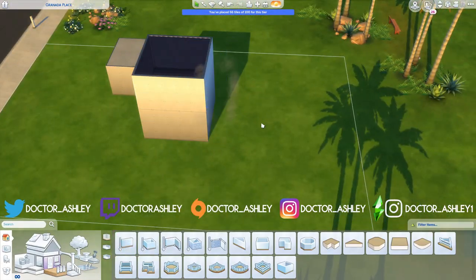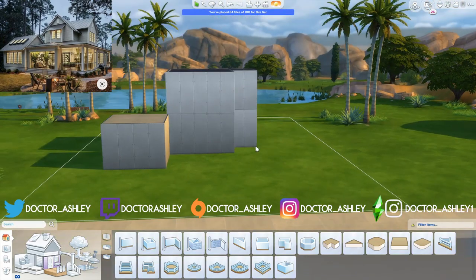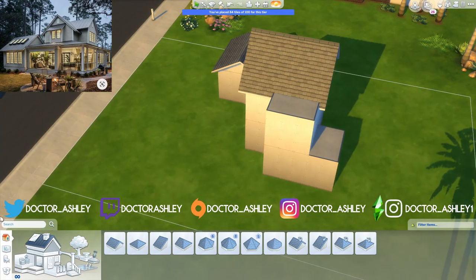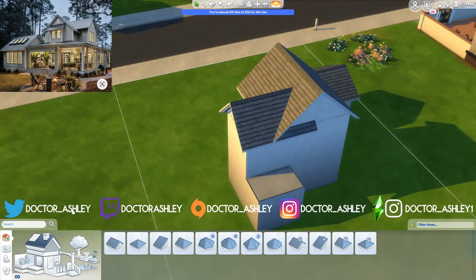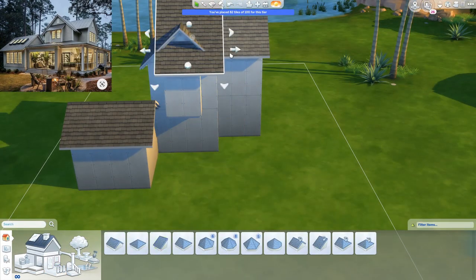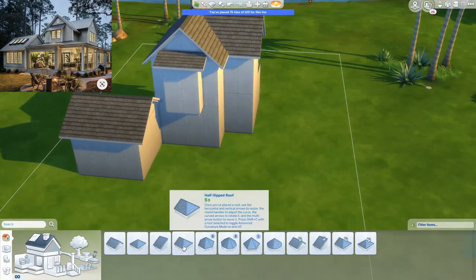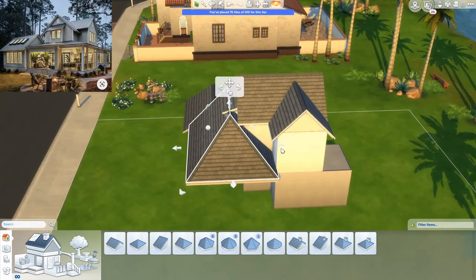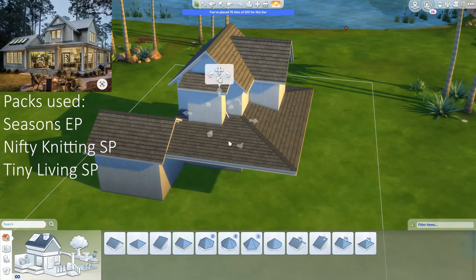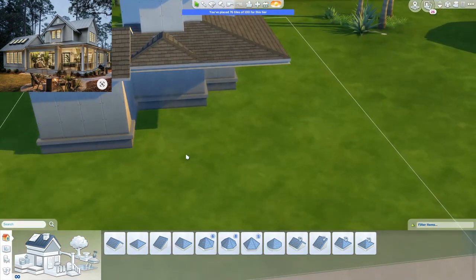Today's episode is a very special one because I am doing a limited pack build. If you guys are OGs to my channel, you know I started as a base game only channel and slowly added packs. Today's build is using only Seasons, only Nifty Knitting, and the Tiny Living Stuff Pack — one expansion pack and two stuff packs, so only three packs total.